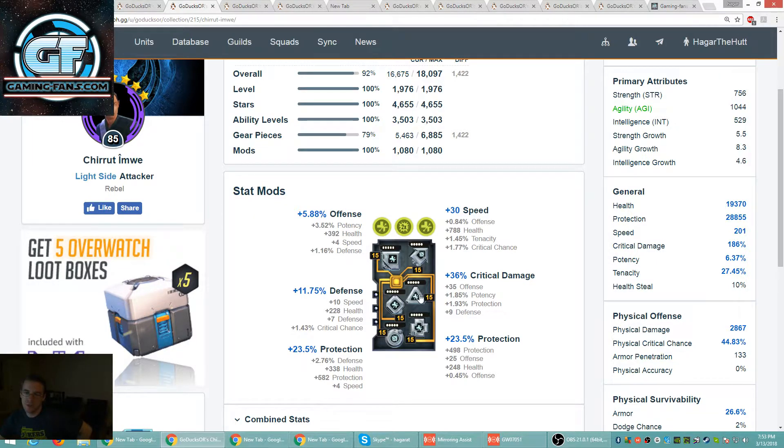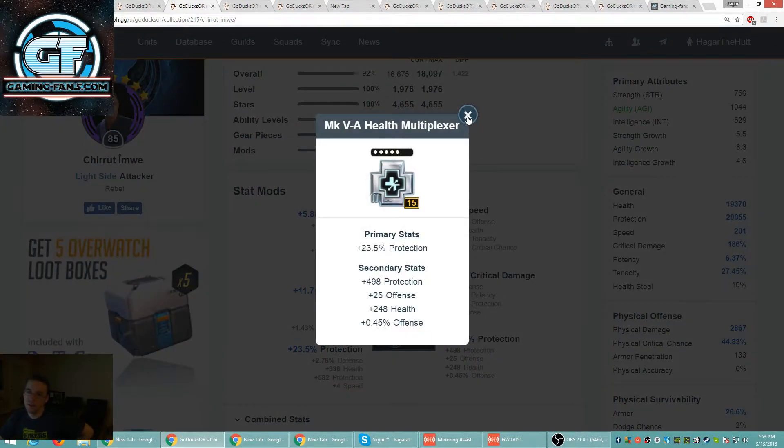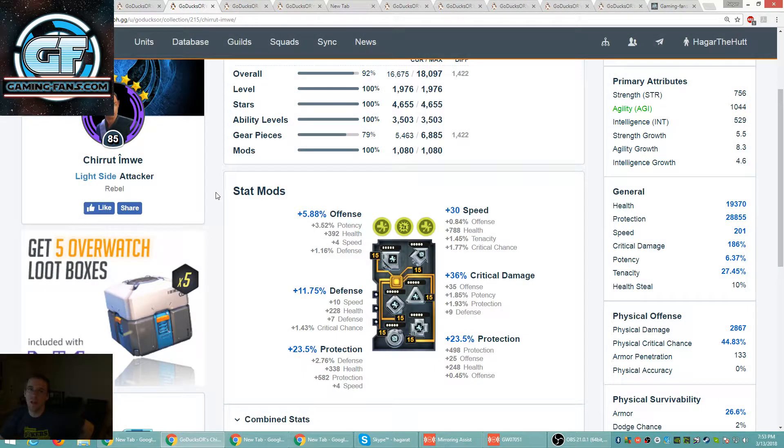You could do a crit damage set in here because you already have a crit chance — that would be nice if you could pack on some fat speed. Or you could keep the health build and maybe match that up with some tenacity. Because if the dude gets ability blocked or stunned, he's kind of neutralized — he's just sitting there. His basic isn't too fantastic, but his other two abilities are pretty good.